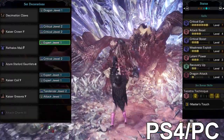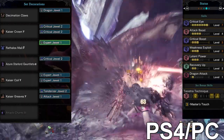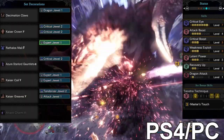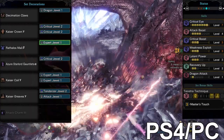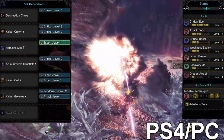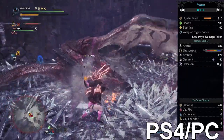Moving on to the second build: the Decimation Claws, the Nergigante dual blades — probably my favorite ones and the most used ones. I literally used them on every single file because they simply did the most damage. You had perfect sharpness back when you didn't have white sharpness on your weapons, and you were totally fine with half blue sharpness. This build has Critical Eye level 7, Attack Boost level 4, Critical Boost level 3, really good raw damage, Weakness Exploit, and free Latent Power, Recovery Up, and Dragon Attack.